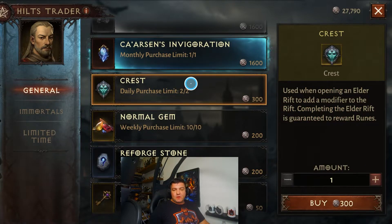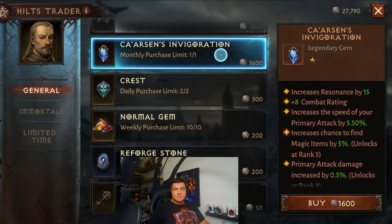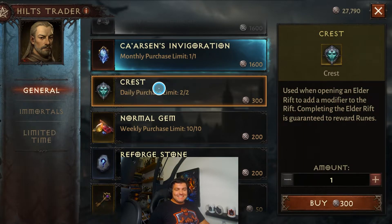Next you have the Rare Crests, and as a free-to-play player you may very well want to pick these up. When you use these on Elder Rifts, you're going to get runes and also a 5% chance of getting a one-star gem. This is a solid way of using these resources, especially if you're free-to-play, giving you more chances of crafting one-star or higher Legendary Gems. If you're spending a lot of money in-game, the perceived value may fall off, but for free-to-play players I recommend this.